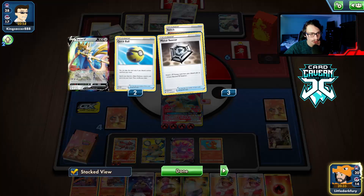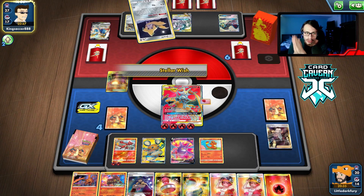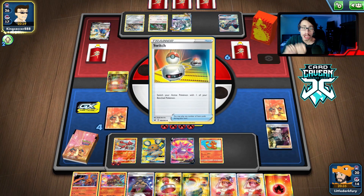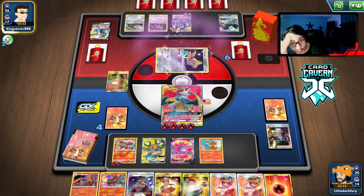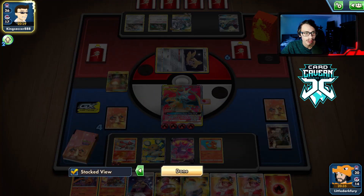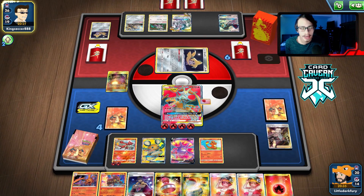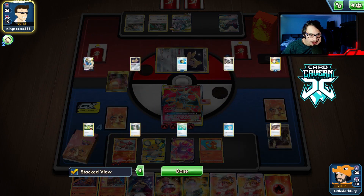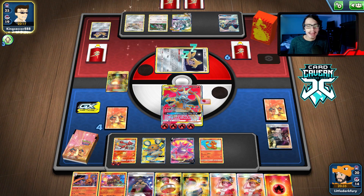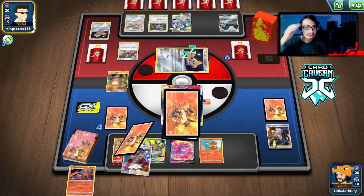Next turn we're going to try to go for the knockout on ADP with Leon — I'm not going to take any Leon because if they Marnie me, the Leons go to the bottom. But we have a Leon in the prizes so it kind of pays off. We bossed the Zacian so they can't one-shot me this turn. They could still get a Boss but they have a three card hand — they need like energy, Boss, and Switch with a four card hand. No way! They get their last Switch off Stellar Wish — if they knock out a three-prizer I'm actually done.